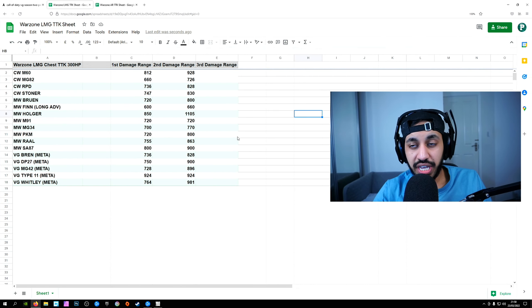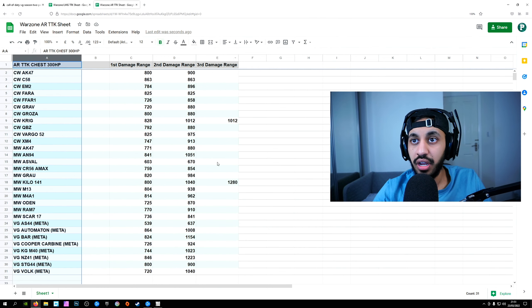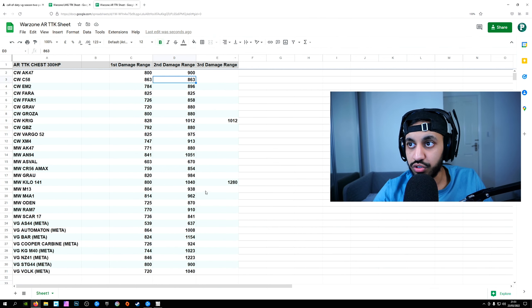These TTKs were taken from the sim.gg website, and that is mainly just for the damage profiles and rate of fire for the weapons, because they don't actually have the TTKs for 300 HP, which is now what Warzone has turned into. We do have the updated TTKs for LMGs right here and we've also got the Assault Rifles as well, which is the ones that probably most people will be interested in.